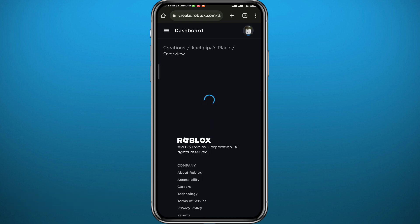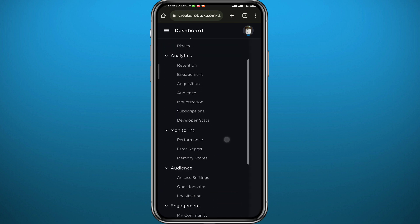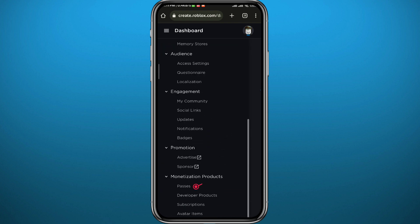From your place, tap on the three lines in the top left corner of the screen. You will get this menu, and from this menu scroll all the way down. Right under 'Monetization Products,' tap on 'Passes.'